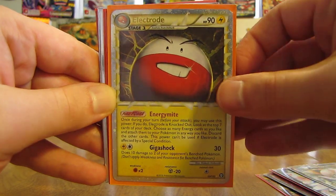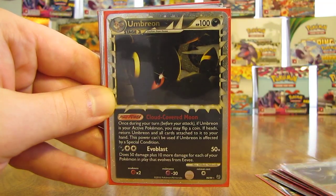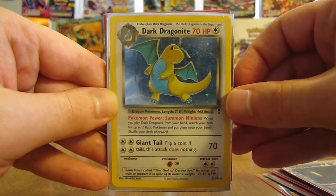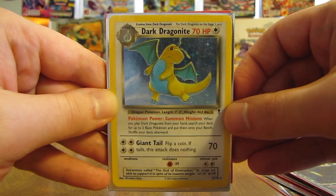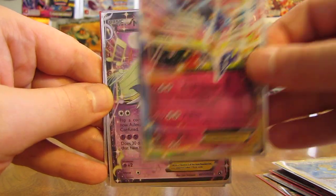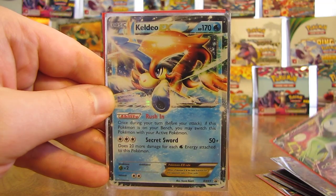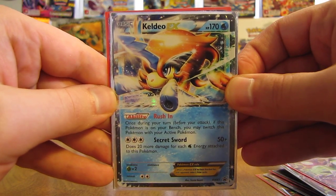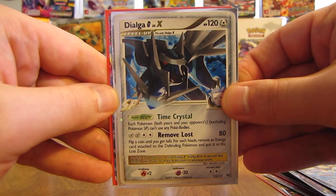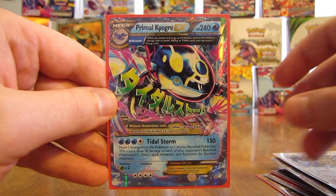Next up: Electrode Prime. There's a Machamp Prime. Umbreon Prime — one of my favorite Eevee evolutions right there. Dark Dragonite from the Legendary Collection set — one of my favorite sets of all time. Xerneas EX Blackstar promo. Meloetta EX. Another Meloetta EX. Keldeo EX Blackstar promo — they must have opened a lot of tins. Dialga G Level X. And the final card here from Megalucario426: a Primal Kyogre EX.